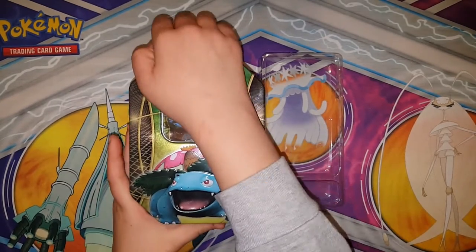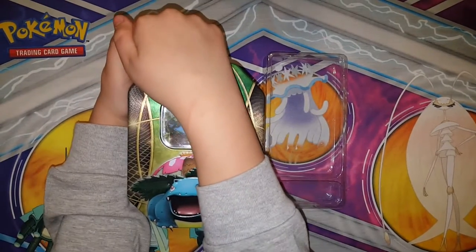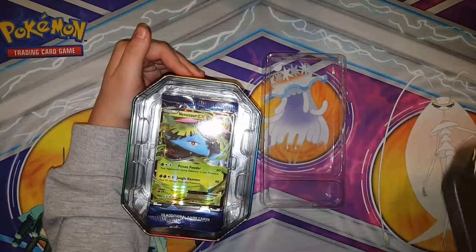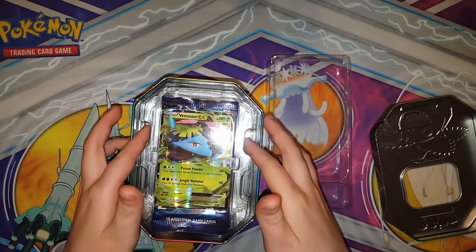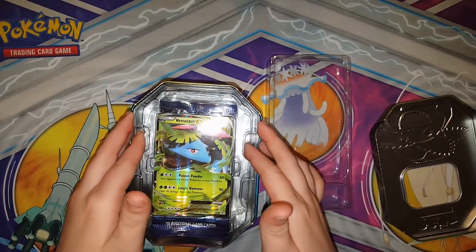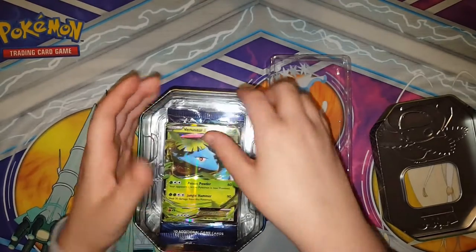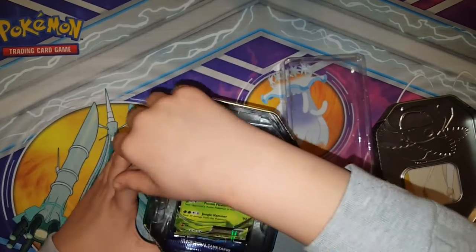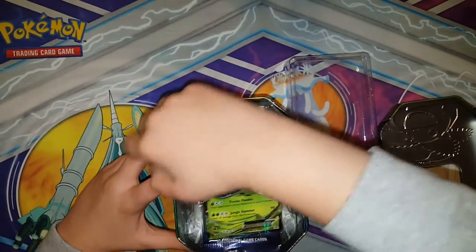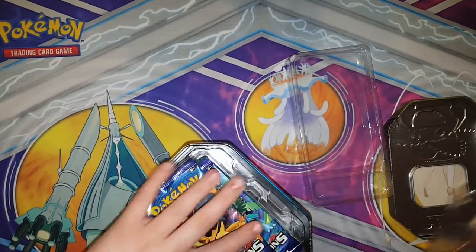So, put that off to the side. These are hard to get open. I got an EX — it's a Venusaur. Get out. There we go.